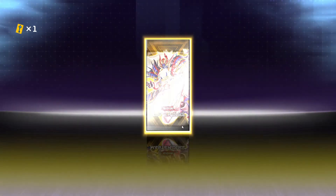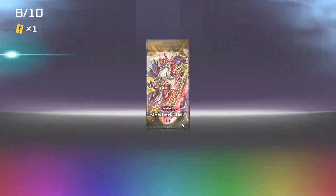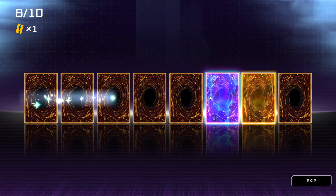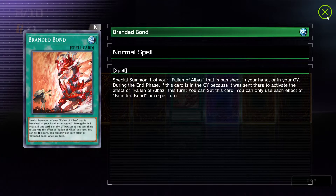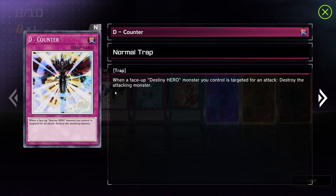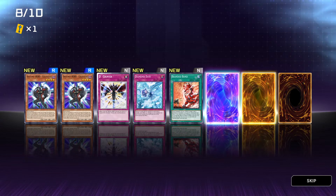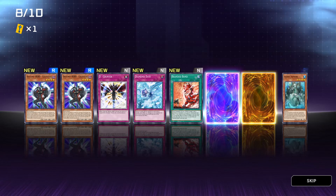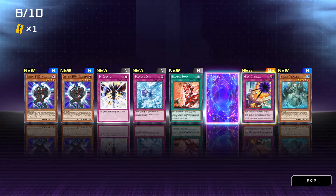A few more packs. Which one is better, the blue one or the orange one? We get Branded Bond. You run a D Counter — normal trap. When a face-up Destiny Hero monster you control is targeted for an attack, destroy the attacking monster. Destiny Hero Celestial again — the same card right next to each other. Ice Jade Remora, and then Giant Starfall super rare trap card.